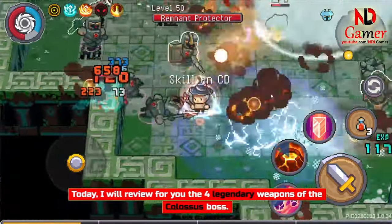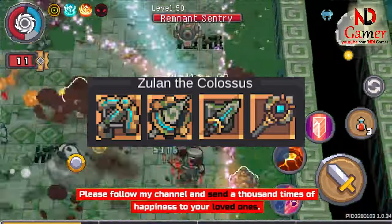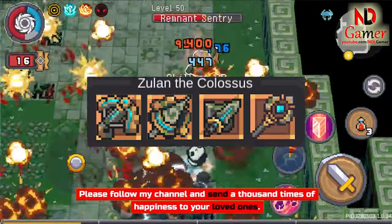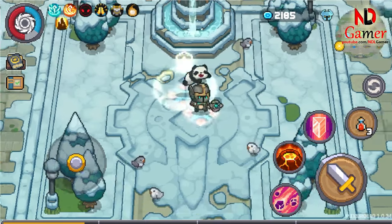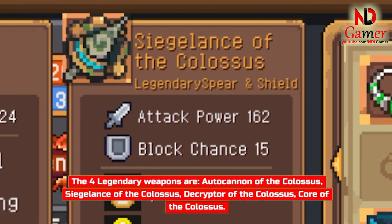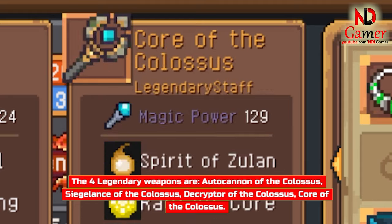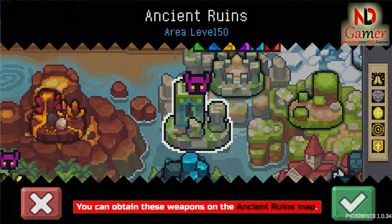Today I will review for you the 4 legendary weapons of the Colossus boss. Hello everyone, I'm Ndl. The 4 legendary weapons are: Autocannon of the Colossus, Seagalance of the Colossus, Decryptor of the Colossus, and Core of the Colossus. You can obtain these weapons on the Ancient Ruins map.